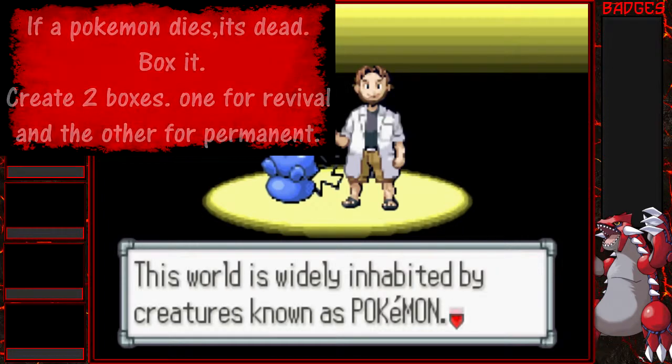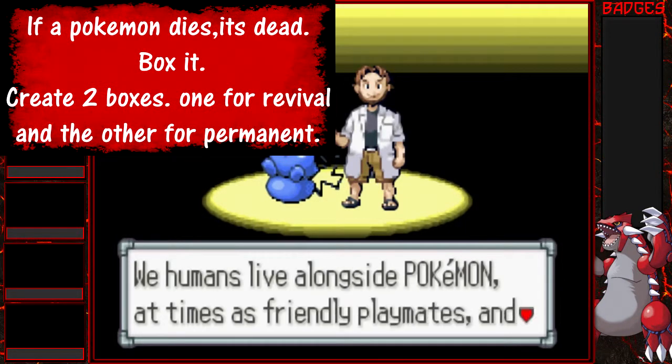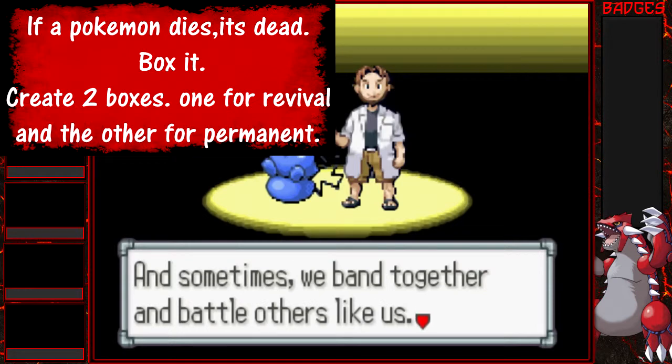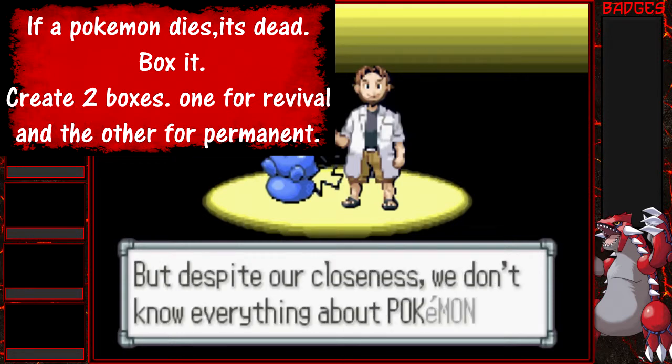The next rule: if a Pokemon dies, it's dead — put it in a death box. You need to make two boxes: a purgatory box where you can bring them back, and a death box or 'hell' where they die forever, because once you sacrifice you can't sacrifice again. So make two Pokeboxes for each type.